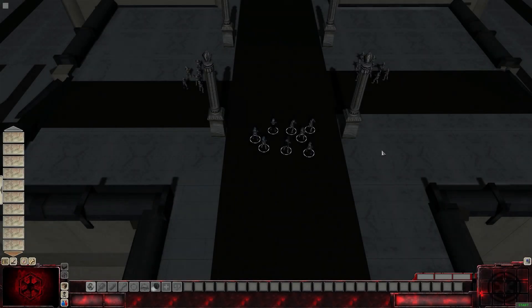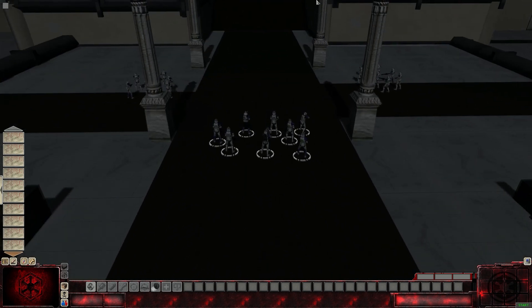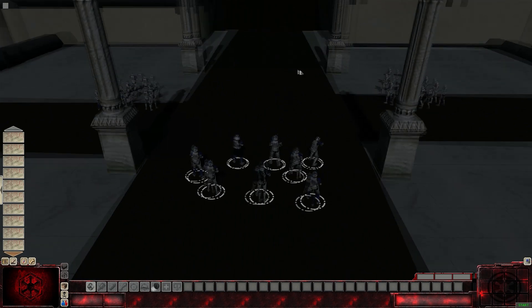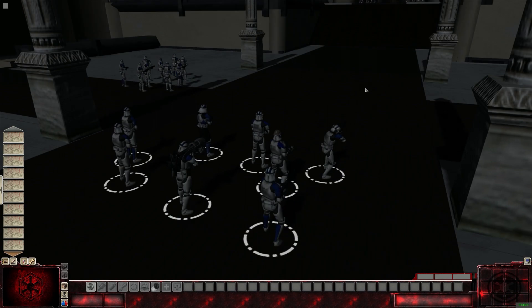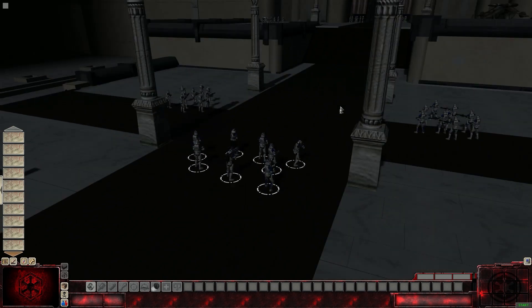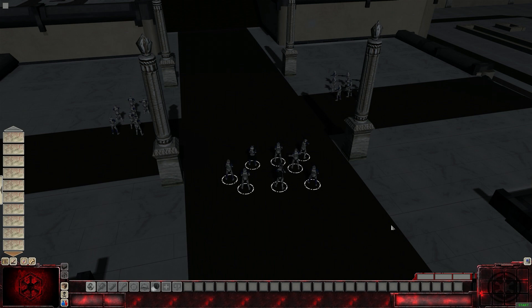Hey, what's up guys? It is Dublix here again. Welcome back to Star Wars Galaxy of War. Today we are playing a mission here in the editor. We are doing Operation Nightfall on the Jedi Temple map — this is obviously a mission that takes you to the Great Jedi Purge during that whole Order 66 thing. We're playing as the 501st, sent here to kill the Jedi Order, at least as many as possible.